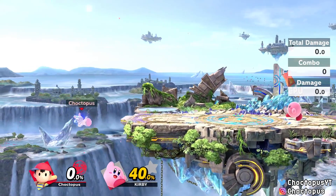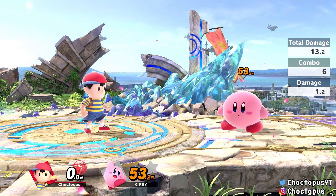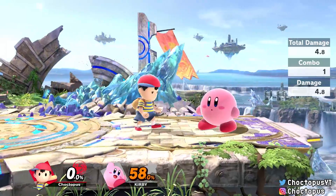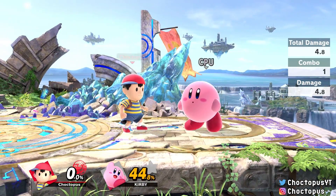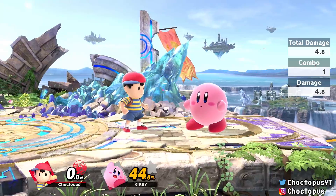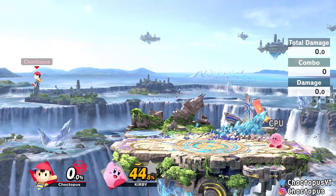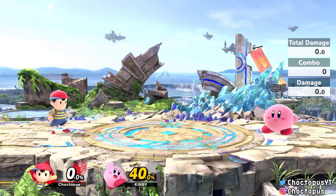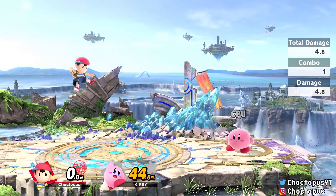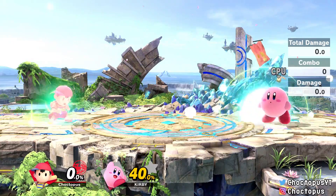PSI Magnet is Ness's down-B. Similar to Lucas, it can absorb energy-based projectiles and small explosions to heal. It also has a knockback and deals almost 5% damage if you hit someone with it. In the air it slows you down, so if you get knocked out you can use it to decelerate and then attempt a recovery. It comes out really fast so you can almost spam it, but don't leave yourself open.